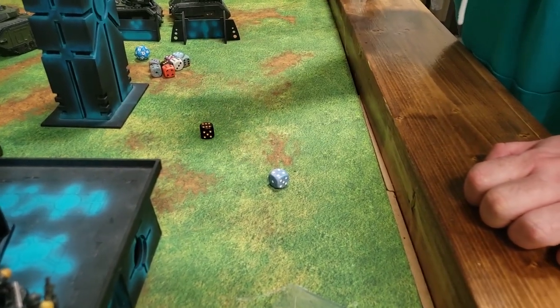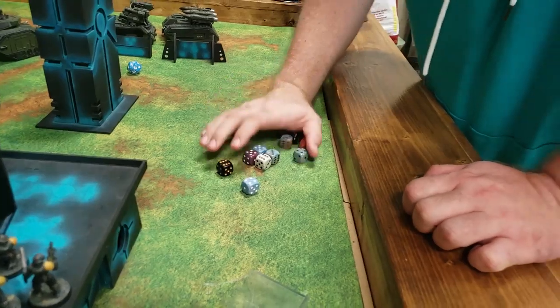Foster reflects on a mistake: he should have moved his knight forward to charge and kill all the guardsmen, which would have earned a bonus objective point. Instead, he got excited and shot. This is a teachable moment: play your strengths and play the objective.